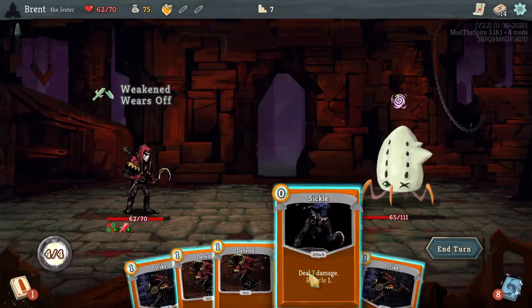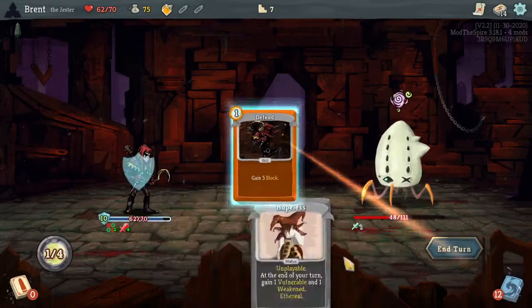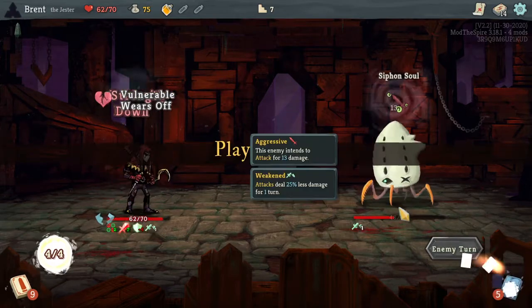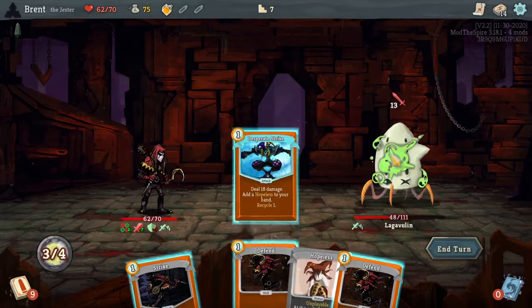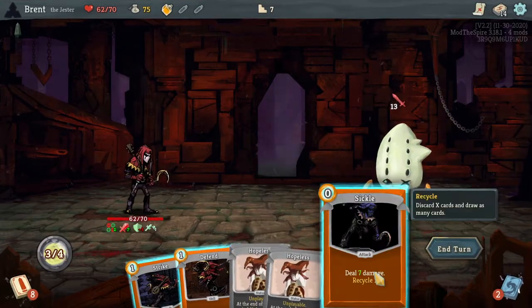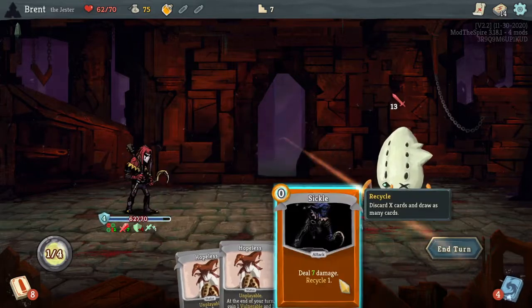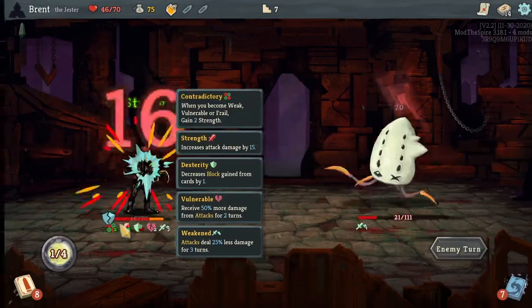Could've not taken damage there. Sickle. Hopeless. Defend, defend. So we should gain four — yep, now we're up to eight strength. Another Hopeless right here, so we play it. Strike, Defend — I could drop them but I want the extra strength here. 15 strength.